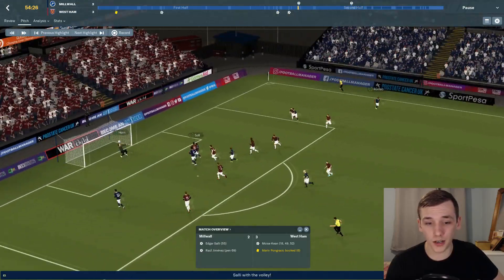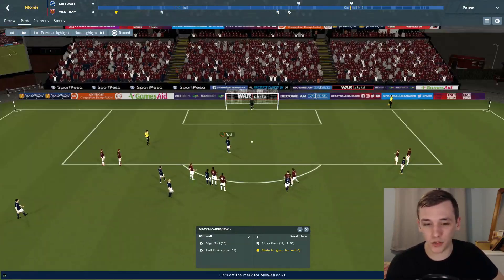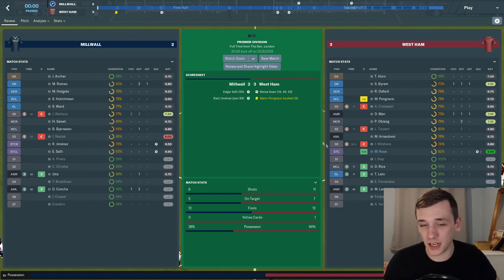Millwall did come at us in the second half, with Edgar Sally getting themselves back into the game, making it 3-1 in the 52nd minute. And then I believe it was Rhys Oxford who gave away a penalty, which they converted in the 69th minute. But we managed to hold on and secure the three points.